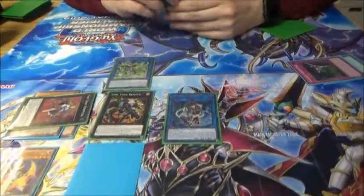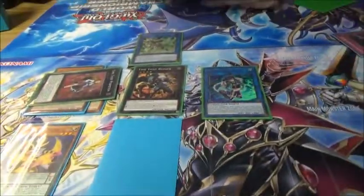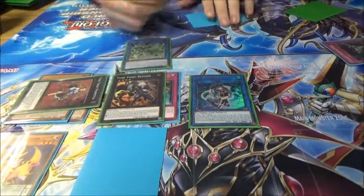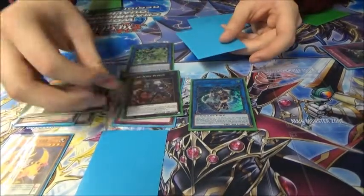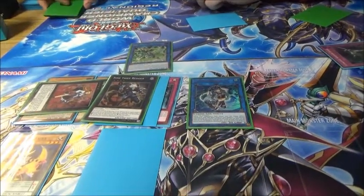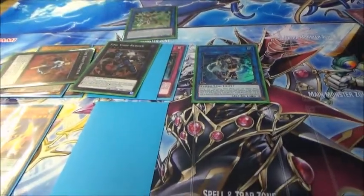On your opponent's turn: you can use the standby phase Perpetua to attach from your deck, then Flyback to the Redoer. So this is going to be a spin — you can detach the trap to get a spin. But then you can also use the Redoer to attach one card from the top of your opponent's deck to you as well. Most likely going to be either a spell or a monster, so it's going to be able to either banish itself or draw a card — and you can do both, which is a beautiful thing.